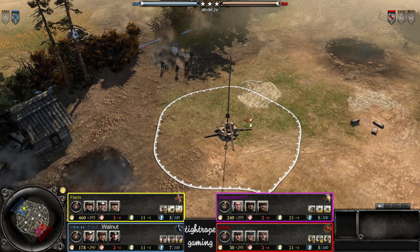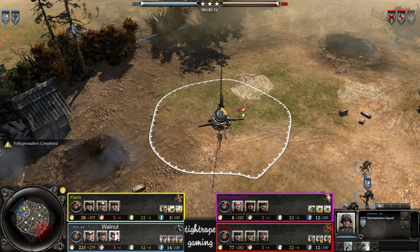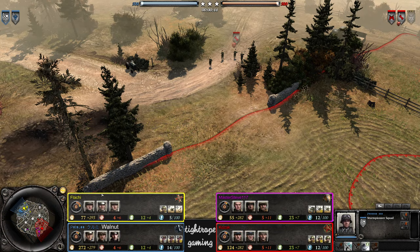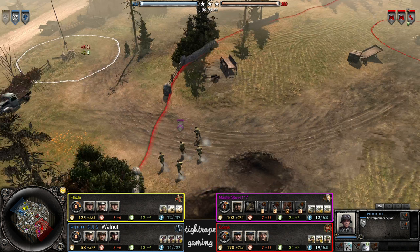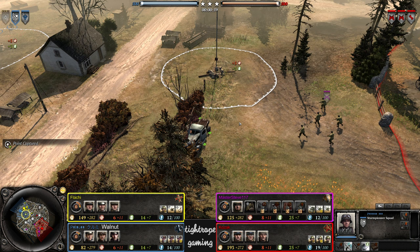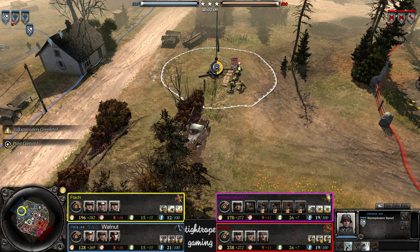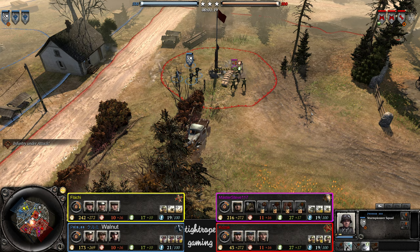Hey guys, Titan here bringing you a 2v2 today on Outskirts. Spawning on the left: Walnut playing OKW with Breakthrough, Overwatch, and Elite Armored. Teaming with him is Flachy with Osir who has Blitzkrieg, Storm, and Jaeger Armor on the right. Kozak with Soviets has Guard Rifle, Combined Arms, and Guard Motor. Finally, Master Steve with US Forces locking into Heavy Cavalry. Patreon backer submit — random teams on both sides. Walnut rank 77, Flachy 175, Kozak 491, Master Steve 66.